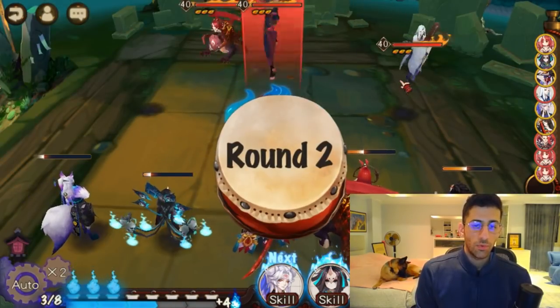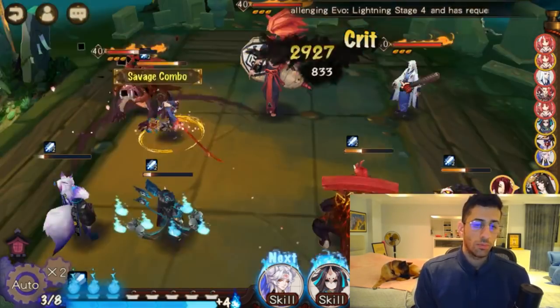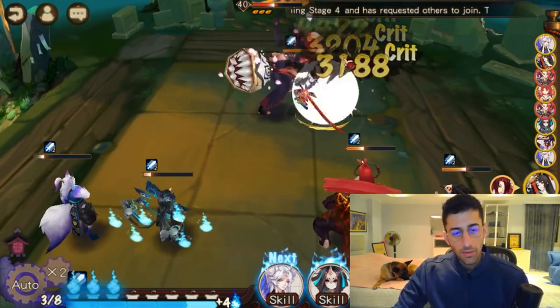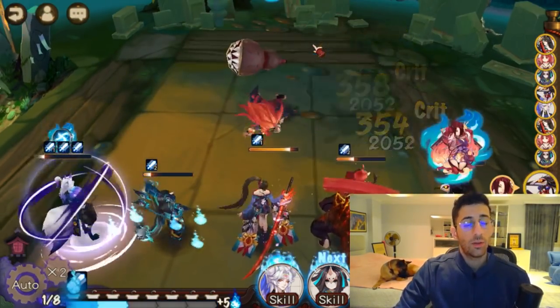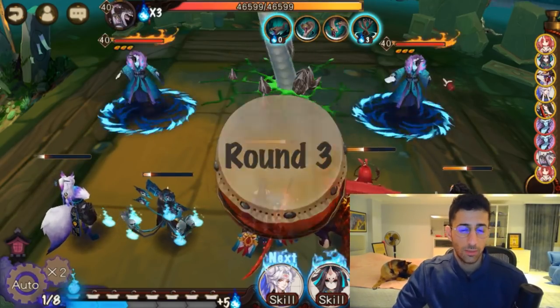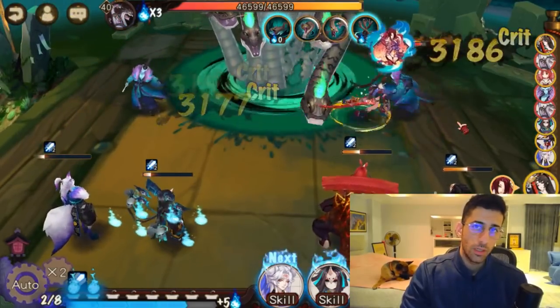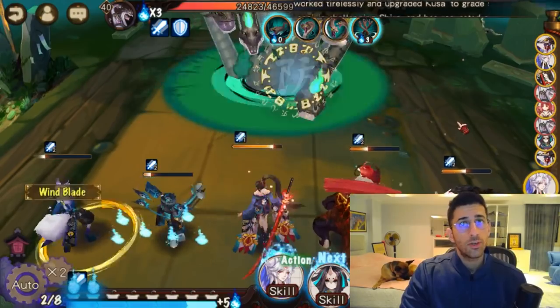I'm going to be working on 100% crit and having my seductress set on both DPS, followed by leveling my totem. I can do all of that without getting any sort of XP income, or if at all very minimal XP income. For fodder, I'm going to use realm passive XP to level up fodder, which is going to take a while.